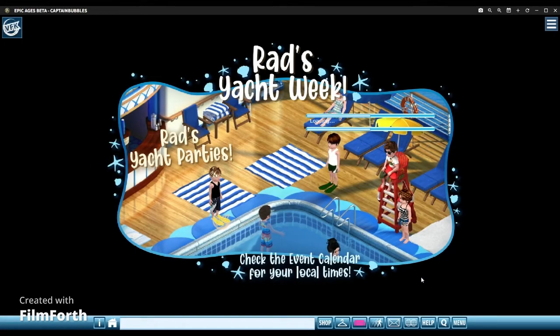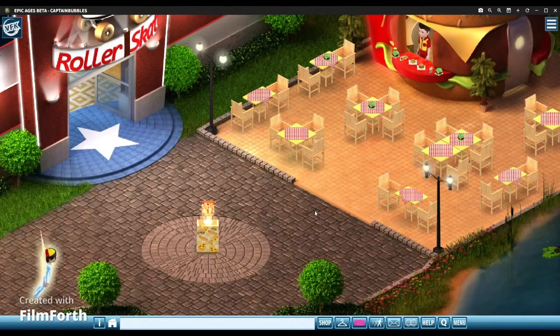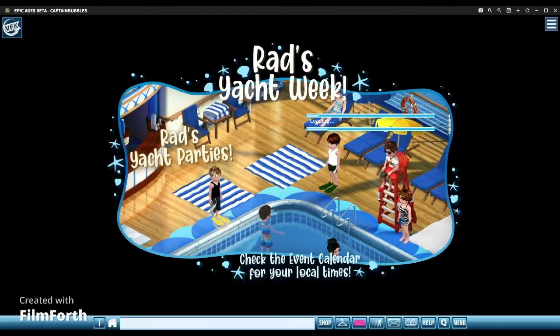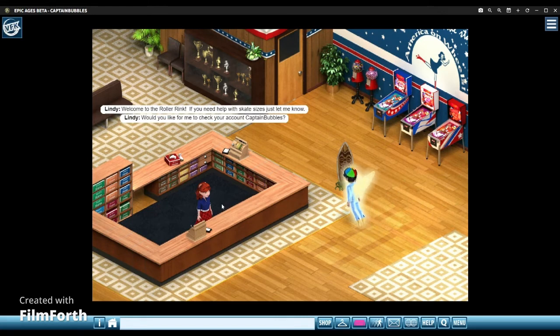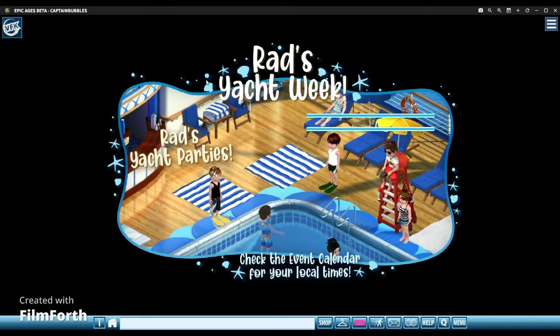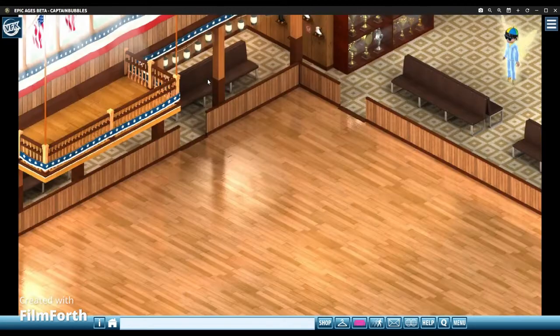Another cool part about Retro Age is this burger joint outside. And there's a roller skating place — you click the shop, buy your roller skates, and you can actually go over and roller skate. That's a really cool feature to have. This room also slides over so it becomes bigger. I wish we could go up to the top part.